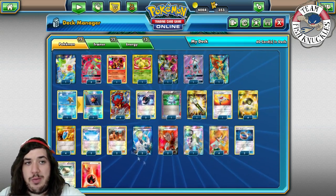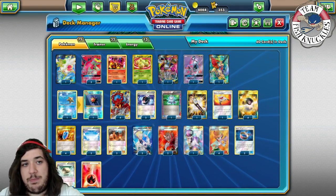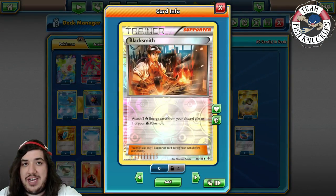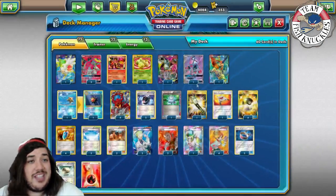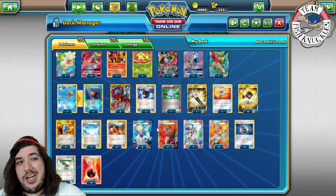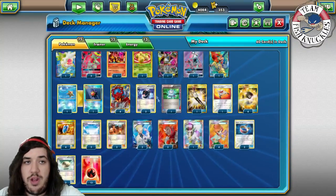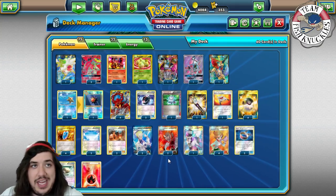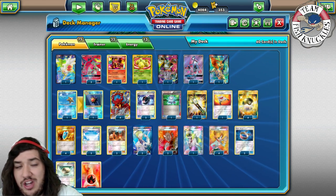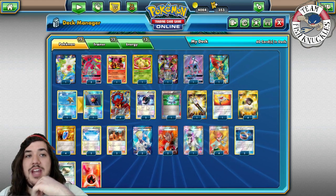There's no Max Elixir in this deck because turn 1 I just want a Blacksmith or Nitro Tank GX. I couldn't find space for it in this variant. Elixir is still good — don't get me wrong — but Nitro Tank putting out 5 energies turn 1 is just broken. Guys, is Volcanion EX good? Is Turtonator-Volcanion good, or is it better to just play straight Volcanion? That's what we're going to find out. Hope you enjoy this video — hit that subscribe button and let's see the deck in action.